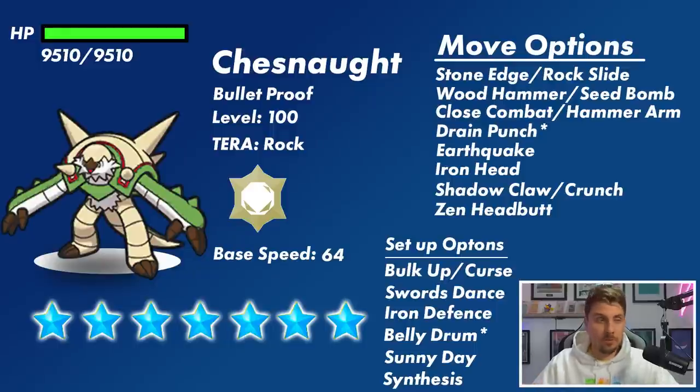It does get Sunny Day, which plays into Synthesis for recovery. The one I've starred that I have a concern about — which I do suspect we might see — is Belly Drum. Belly Drum isn't something we've seen in past 7-star Tera raid events; it was accessible on Charizard but we didn't see it there because Charizard made more sense as a special attacker. With Chesnaught being more of a physical attacker, I could really see the combination of Belly Drum on turn zero where it maxes out its Attack stat, and then uses Drain Punch to recover health back before the battle even begins.